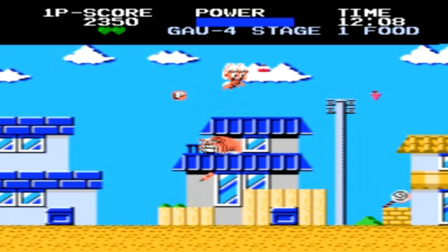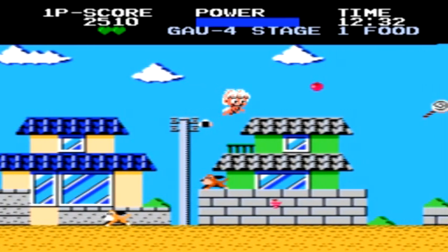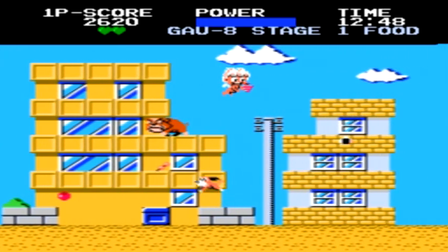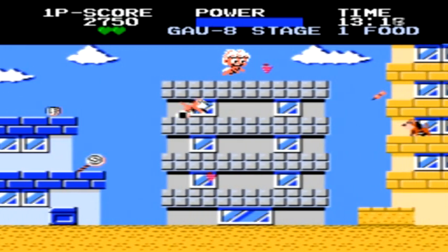Midway through each stage, you'll come to a stop sign where you must fly around and collect all the items on screen before the screen will allow you to keep scrolling to the next part of the level. All the food you eat in the game, besides giving you power, will also give you different amounts of points depending upon the food.